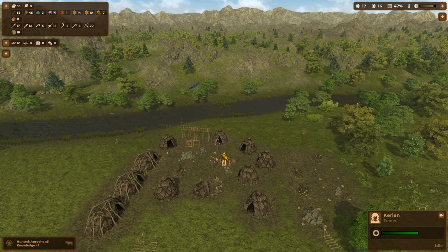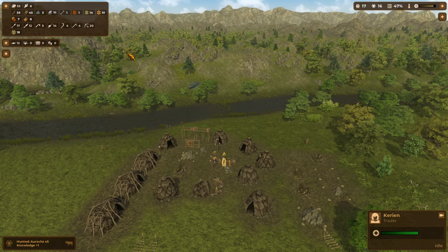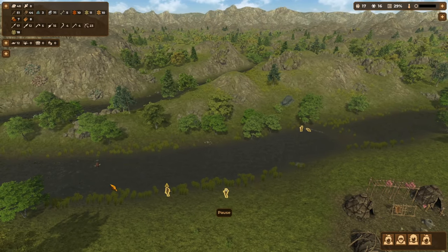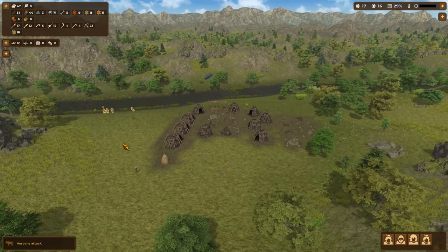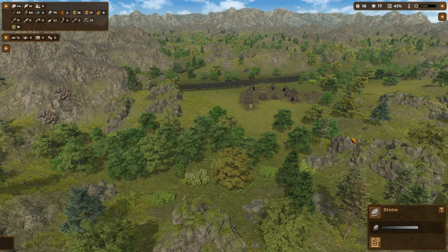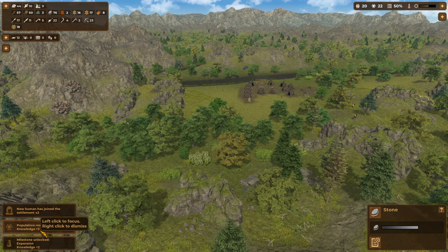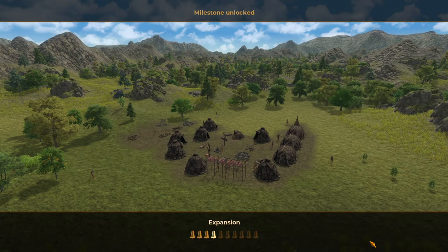We didn't buy that bone — we will now. We can trade a couple of straw for it. That bone cost us three but we can convert it into a harpoon and sell it back to him for seven. Another aurorchs over here — when they're swimming they go a lot slower, it's a really nice opportunity to take them down. New human joined the settlement, population reached 20 — plus three knowledge and milestone unlocked, expansion plus two knowledge!